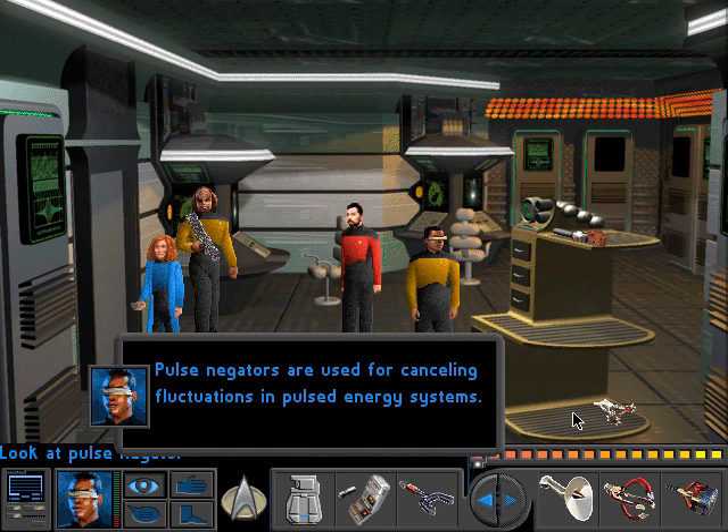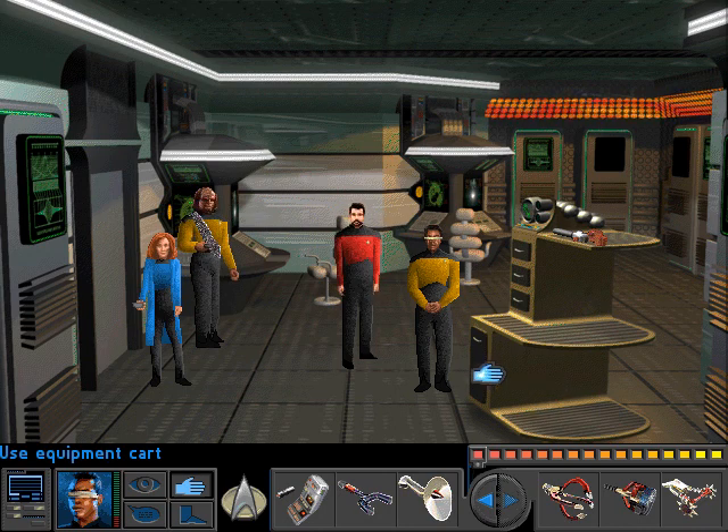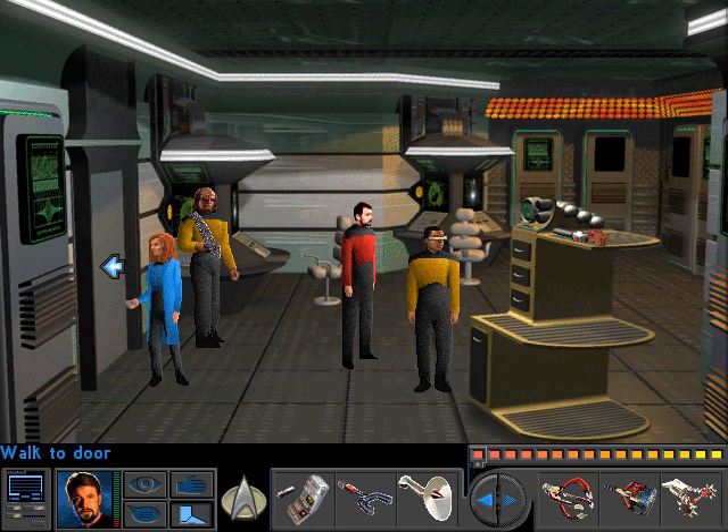Pulse negators are used for cancelling fluctuations in pulsed energy systems. Yeah, this also sounds useful. Anything else here? Doesn't look like it. Let's see if I can turn that holotable on with the flux router.